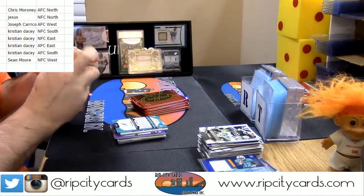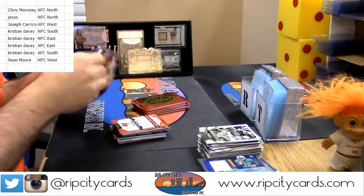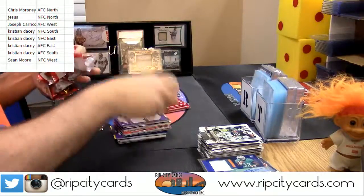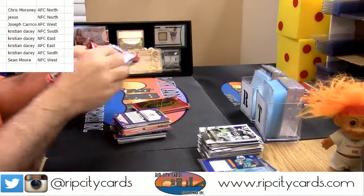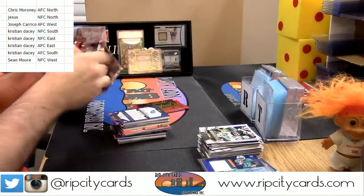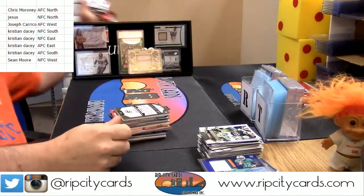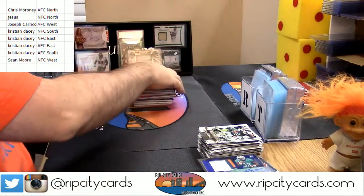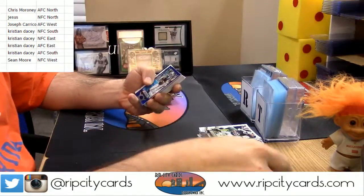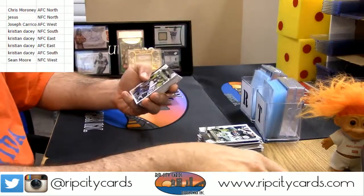Yeah, I've seen some bad ones, some no bueno ones. There's somebody else — oh my God, now I can't think of it. Not really, Mayor Adam West. There was like a numbered card, but not an autograph. I haven't seen a whole lot of Vernon Hargraves stuff in this. Blue Cam Newton to 50, NFC South, a random team.